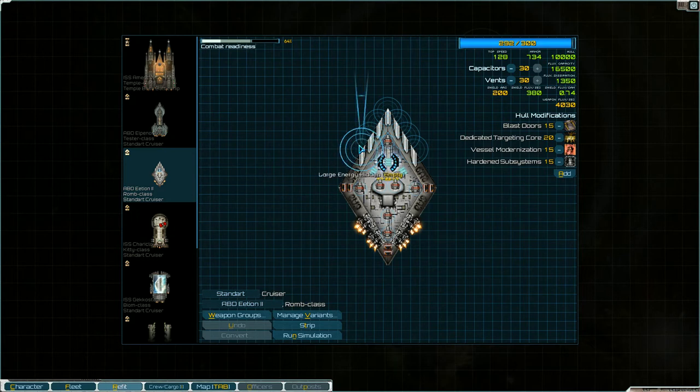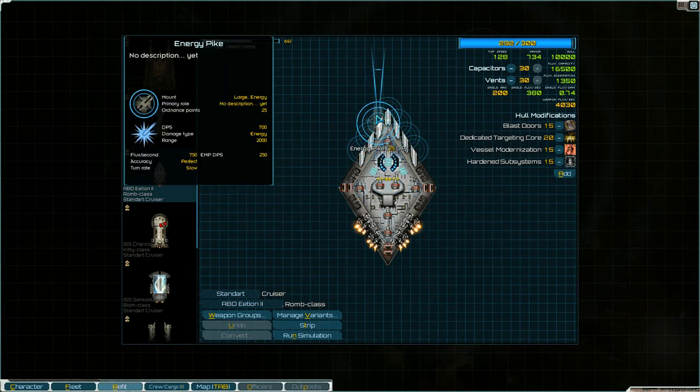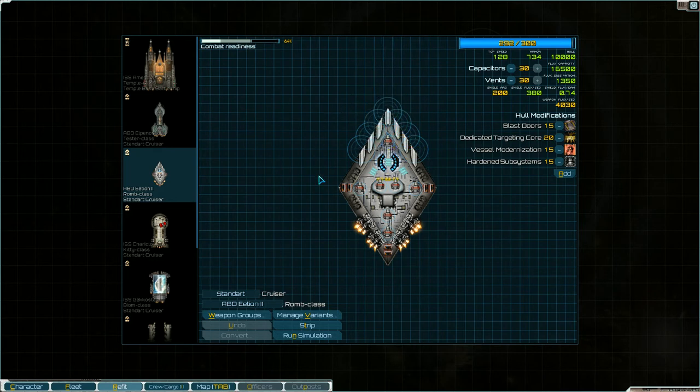This ship comes with seven high intensity lasers on its standard variant, and I replaced them with all energy pike lasers. Each energy pike is 30,000 credits, so this ship is very expensive to outfit like this. But oh my god, wait to see what this thing can do.